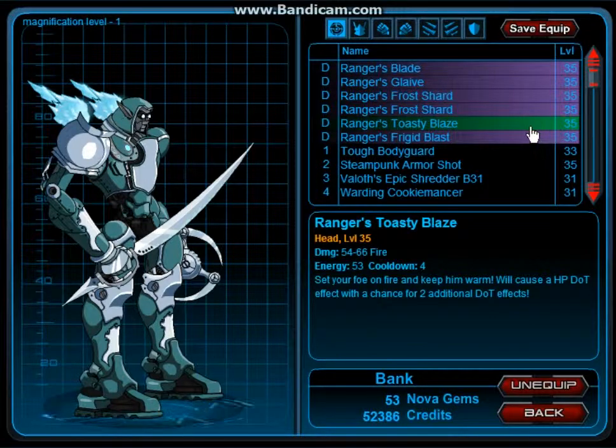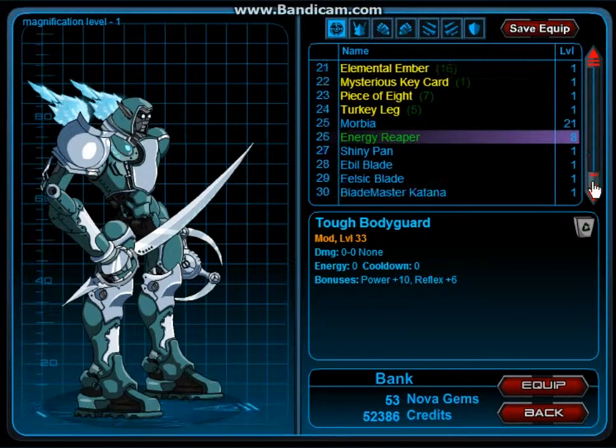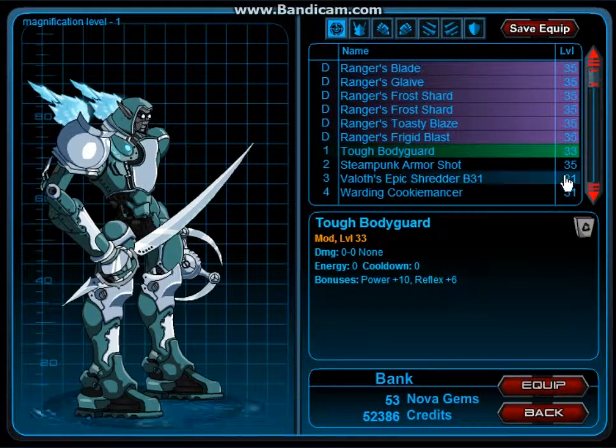Toasty Blaze — they always put the head in front of the body — says: 'Set your foe on fire and keep him warm. It will cause an HP DOT effect with a chance for two additional DOT effects.' So blazing fire is guaranteed, but you can have more — a chance for two more. Frigid Blast is the body attack: 'Unleash a wave of ice — increases damage, defense, and bonus to hit.' That's really good. I didn't equip tough bodyguard, which increases power and reflex by ten and six respectively. I'm definitely not a star captain — no star captain weapons whatsoever. I did have Nova Gems; they were given to me. If you watch the theater constantly, there's a small chance you can get Nova Gems from there.